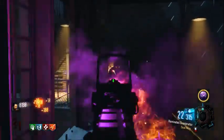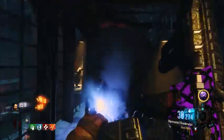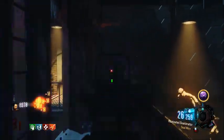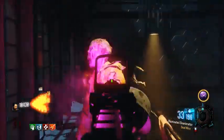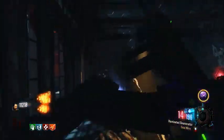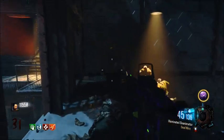So guys, ICR-1 is the best assault rifle in Call of Duty Black Ops 3 zombies from the weapon kits, in my opinion. If you disagree, leave your thoughts in the comments on what you think the best assault rifle is — I'm interested to see. Hope you guys enjoyed the video, don't forget to leave a like, comment, and subscribe, and I will see you guys on the next one.